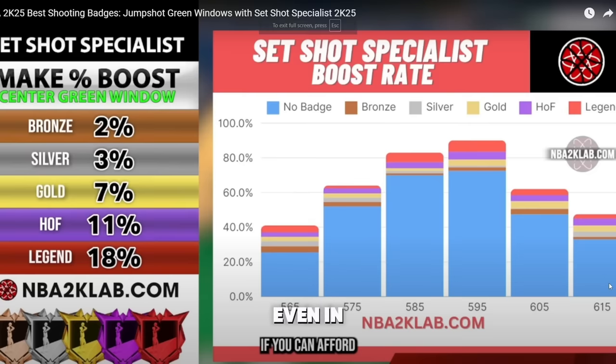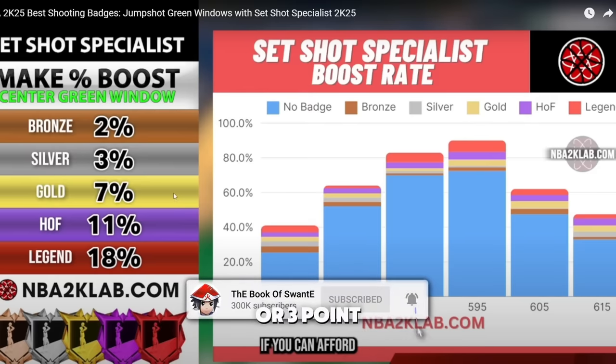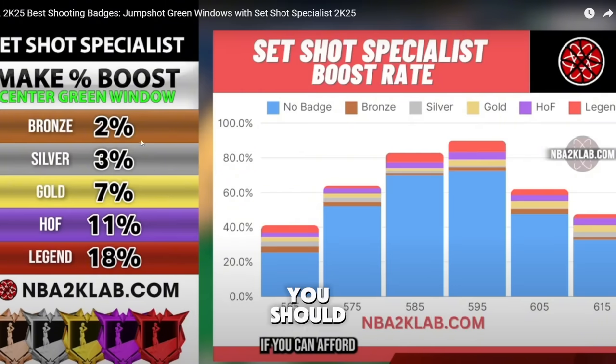In my other videos I've been telling y'all about set shot specialist. 2K Lab did a video on this — make sure you get it at least gold, either with your max plus one getting the 89 mid or three-point, and you will be able to shoot much more consistently. You should only go higher if you're some type of god. If you know there's a lot of lag and latency and you want to deal with less of that, you gotta be gold plus.